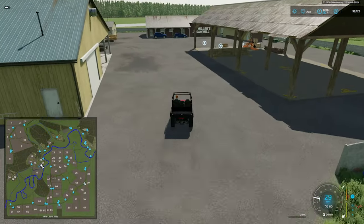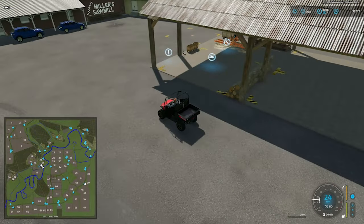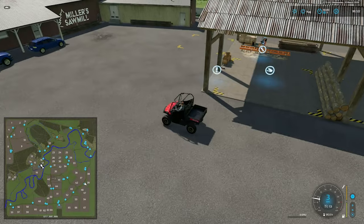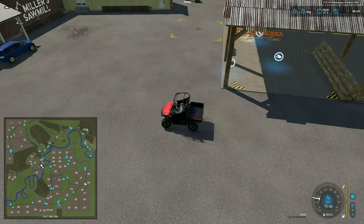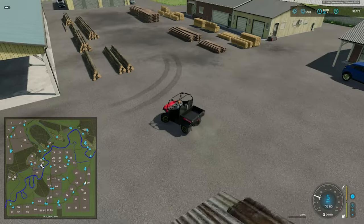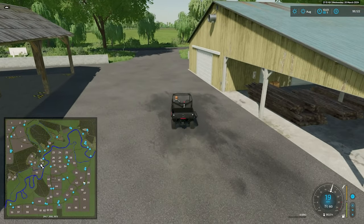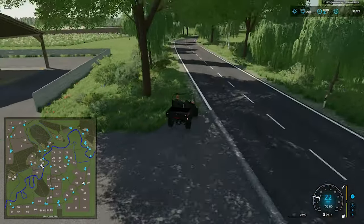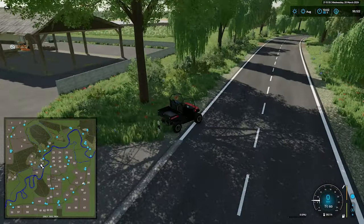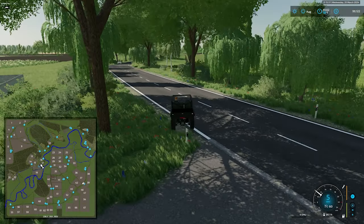Here we have our second sawmill. We have our wood dump point, our wood sell trigger, our interactive icon, and our pallet spawn point there. In fact, we have multiple pallet spawn points under that shed as well.